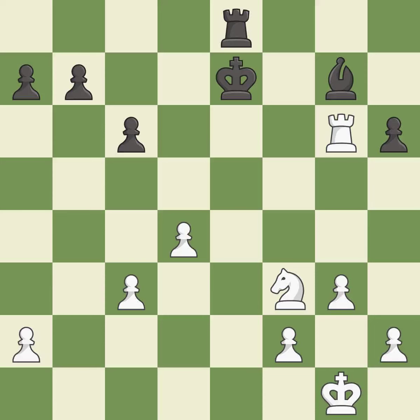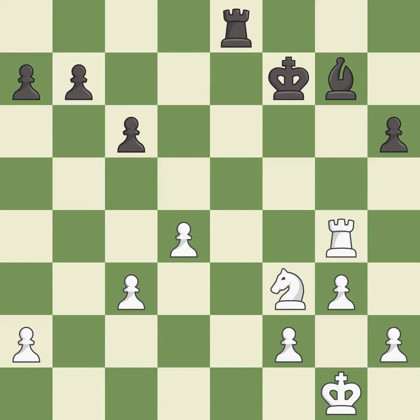This makes a passed pawn, meaning no opposing pawn can challenge it on its way to promotion. It is best. This defends the attacked bishop. It is best. This misses a better way to move a rook to safety and allows the opponent to activate a rook by getting it to the 7th rank — it is an inaccuracy.